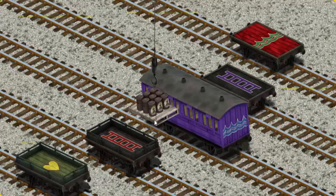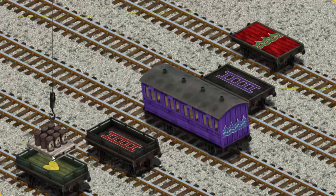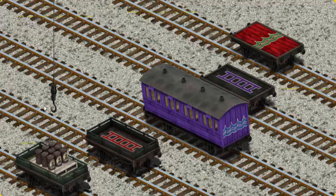Now the cargo must be loaded. Show Cranky where the green flatbed with a yellow heart is. You found it!